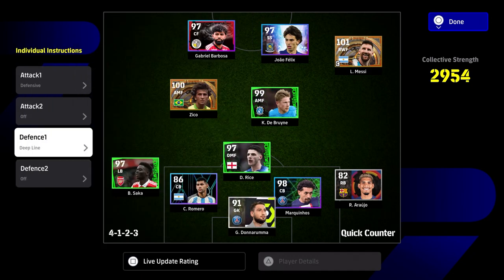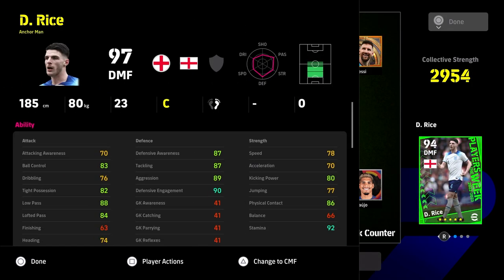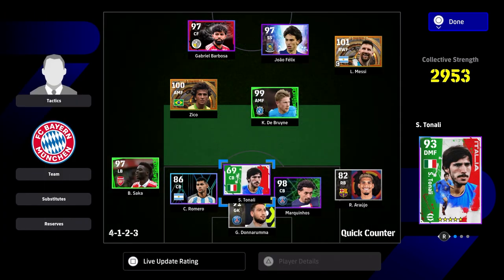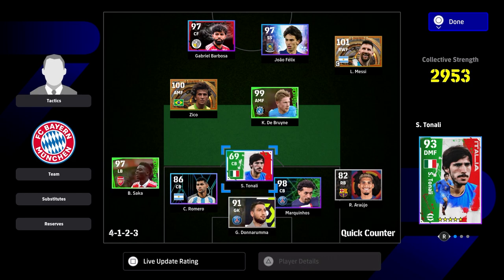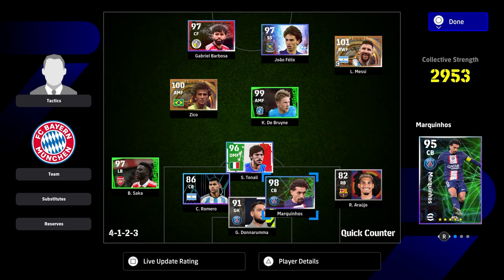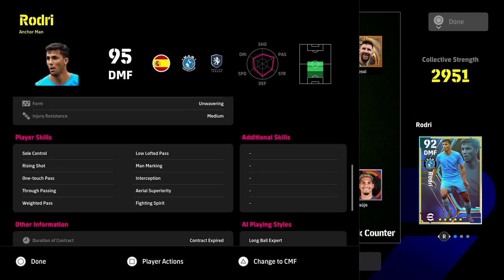I like deep line because I defend manually, but depending on your skill level defensively you can toggle it on or off. If you're in division one or two, opponents will see you've got a deep-line DMF and exploit that pocket. I don't find it leaves that many gaps especially with eFootball 24, because the game is essentially all about triangles — you can see the triangle between Romero, Marquinhos, and Tonali or Rodri or Casemiro. Make sure your anchorman has blocker, interception, fighting spirit, and man marking — they're all bonuses.